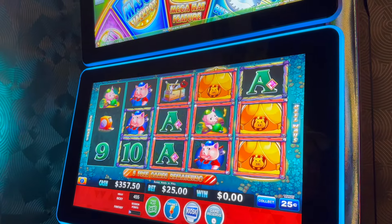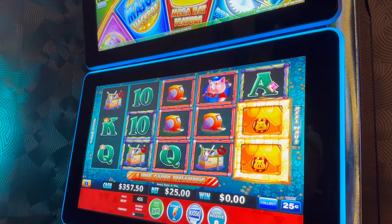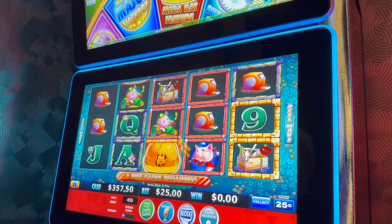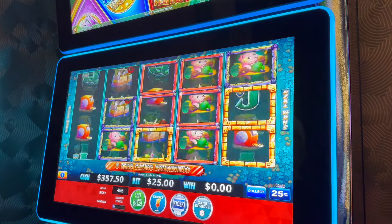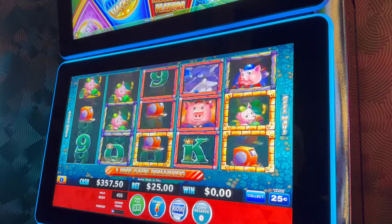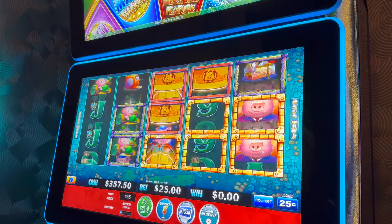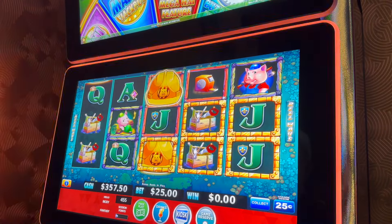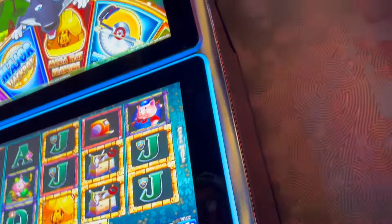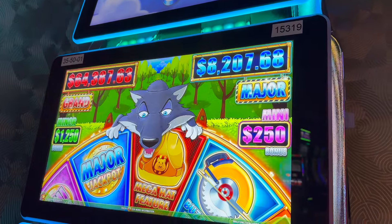Yeah, you got a lot of possibilities. All it just needs to do — two gold right there. Come on. Three. Another gold. Three, three. No. Come on, do it. Three. Beautiful. Two more gold. You got six gold now. All right, so that's a guaranteed hand pay. But we need the major or the grand, or even the minor.